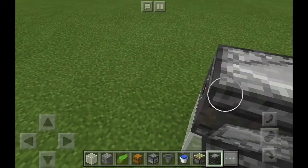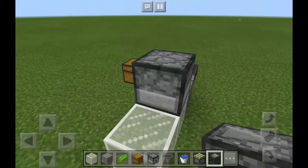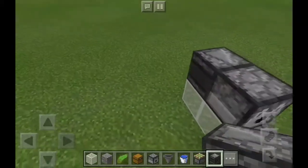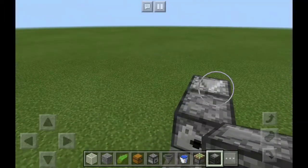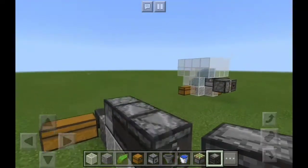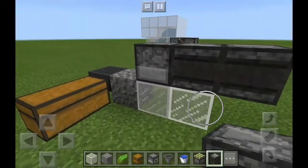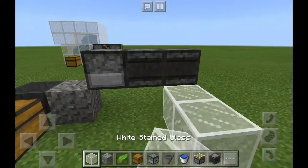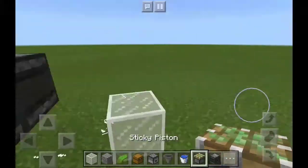After that, get an observer but make sure it's pointing in the right direction — it has to be pointing towards this dispenser. Make sure the arrow is pointing towards it, and then the next observer has to be pointing this way. It should make a ticking sound; this is going to be our redstone clock.